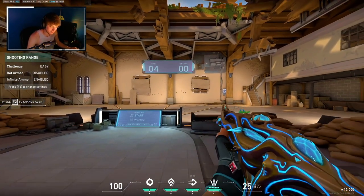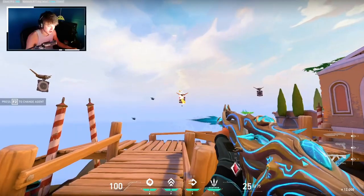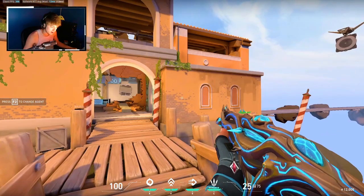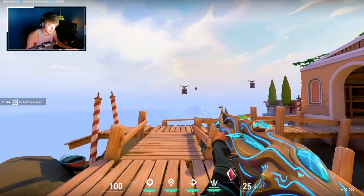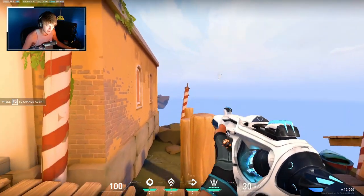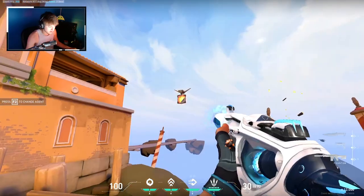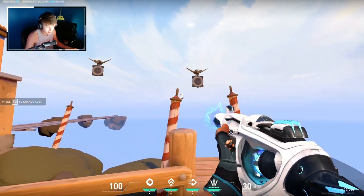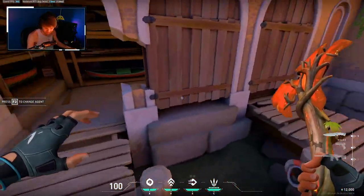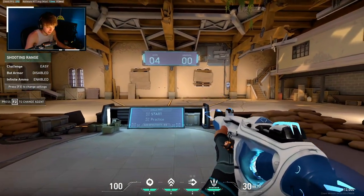Every time you shoot, as long as you're not moving and you don't tap too fast — or it'll register as a spray — try it out on the drones. The Phantom is easier to spray with over the Vandal. With the Phantom you don't have to pull down and move as much, plus you have 30 bullets which is five more than the Vandal. So you have more spraying power. Use that counter-strafing — you're not always going to be standing still, you've got to move around the map.